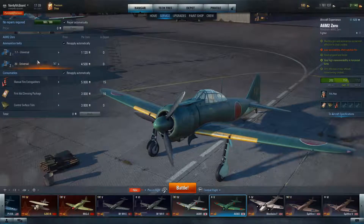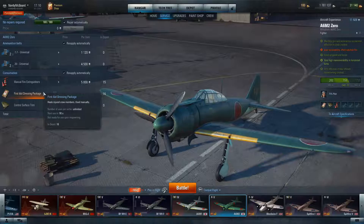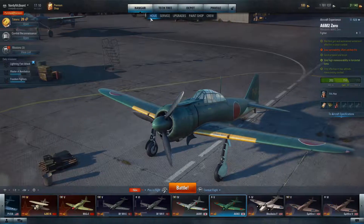In the service tab, no real surprises. Universal ammunition — because why not. I've got the manual fire extinguisher, and I've changed out the pneumatic restarter for the first aid dressing. In the Tier 5 it is very evident — this pilot gets hurt a lot, much more than the engine gets damaged. So I've chosen the first aid dressing to keep the pilot going and maintain that manoeuvrability stat very high. If your wings, tail, or engine go and you're on fire, you just don't have enough hit points left — you may as well stick at it. Keeping the aircraft in the manoeuvrability game with the first aid dressing means you can do a little more damage before you go down.